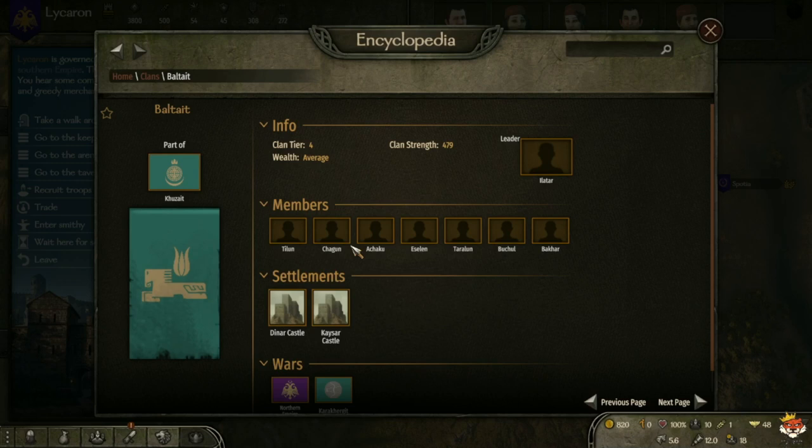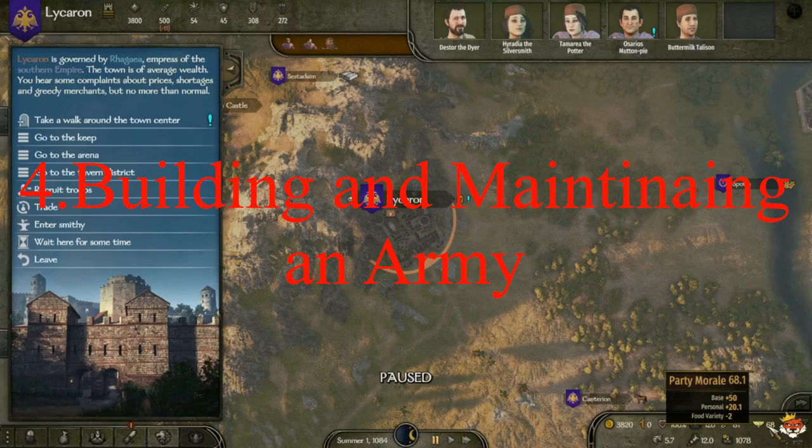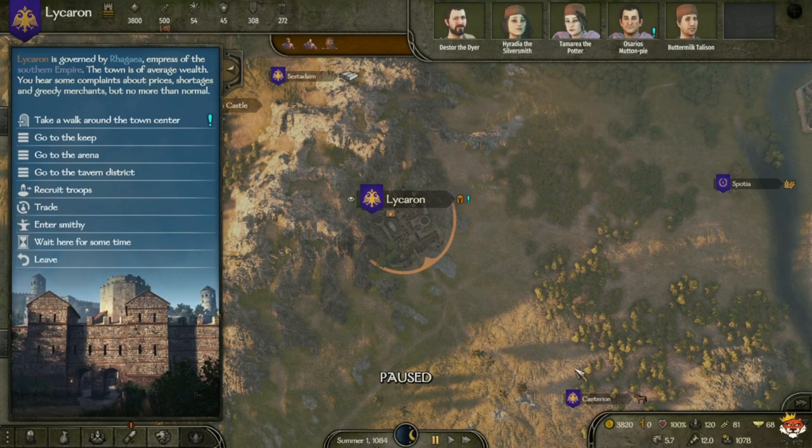Now let's talk more about troops. Once you recruit them, you want to upgrade them — they start at the lowest tier and gain experience in battles, advancing to stronger troop types with better equipment and abilities. You want to ensure you have a mix of infantry, archers, and cavalry, as well as other specialized units, to form a well-rounded army. You don't want pure infantry, pure archers, or pure cavalry — a mixed army performs much better.